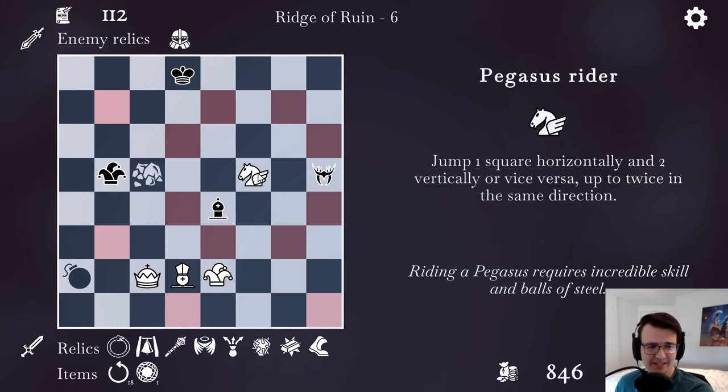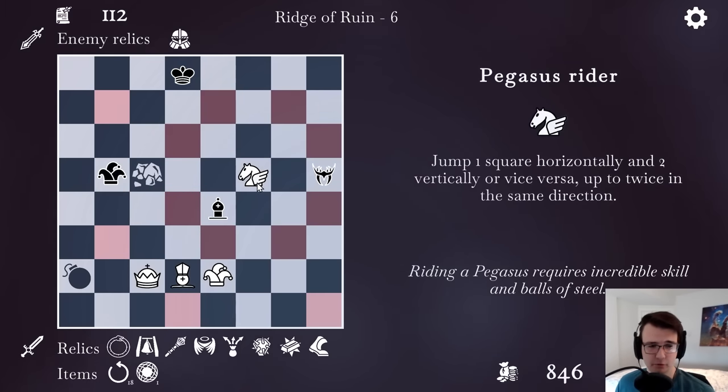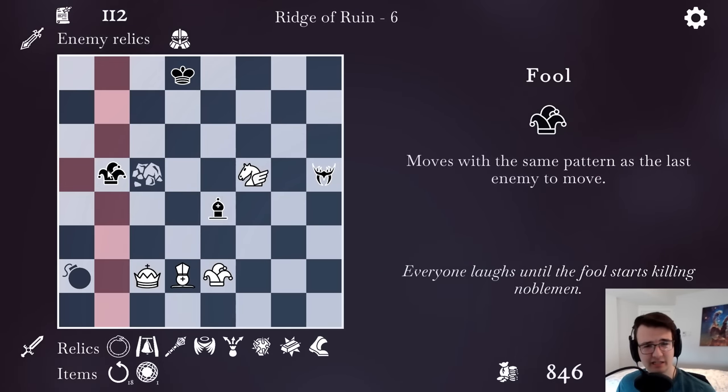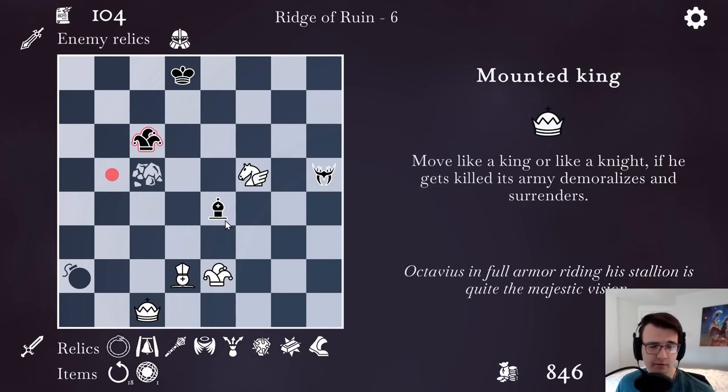But if I don't take, my Pegasus Rider dies. I could protect the king and move the Pegasus Rider — well, if he takes the Pegasus Rider, then I take his fool. That's actually okay. See what happens if I move back here. I figured it out — I have to go on the offensive.